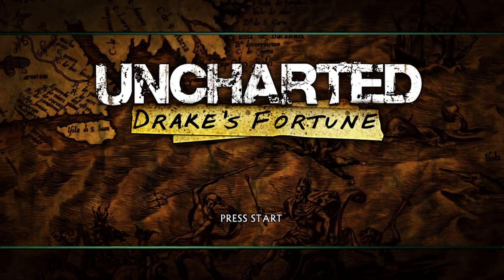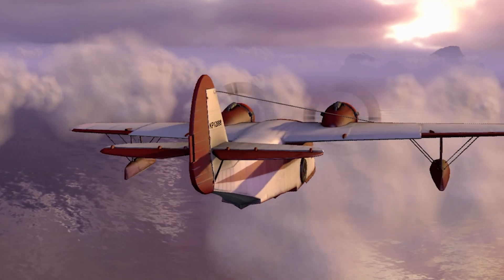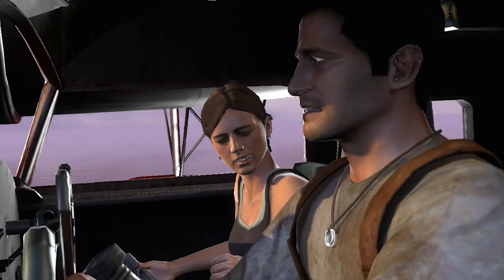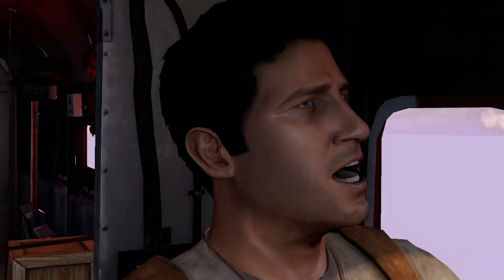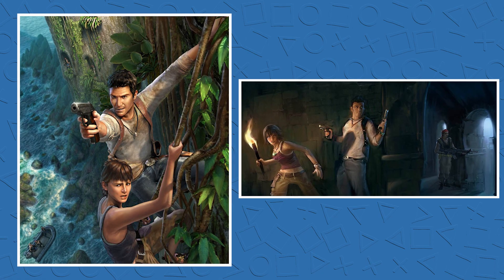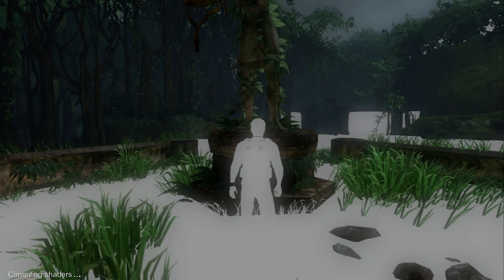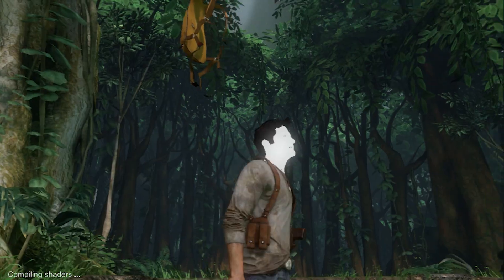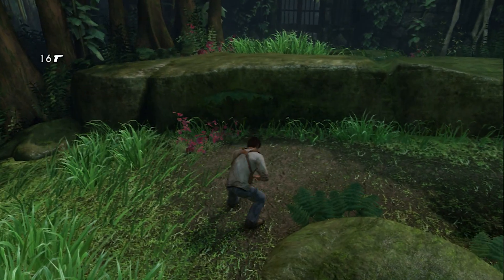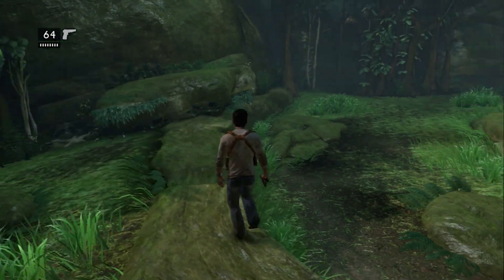The May 2007 build has no main menu options and just jumps right into the fourth chapter of the game like a demo, when Nate and Elena are flying to the Hidden Island. Right off the bat, it was cool to see Elena with brown hair like she has in the early concept art for the game. The game controlled and played pretty normal as far as I could tell. You actually started the chapter without a gun and you could look around without aiming, which I don't think is in the final game.